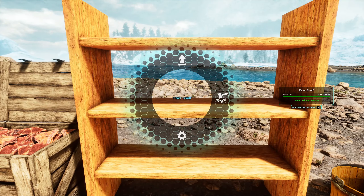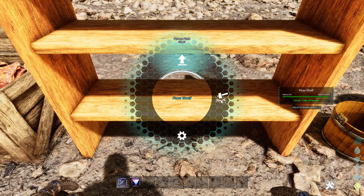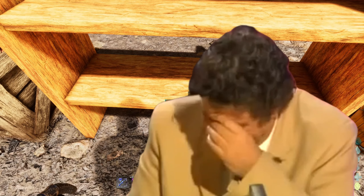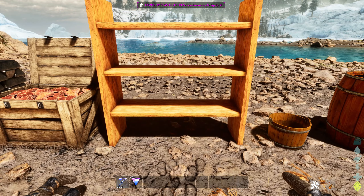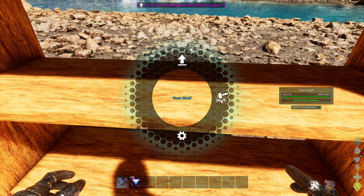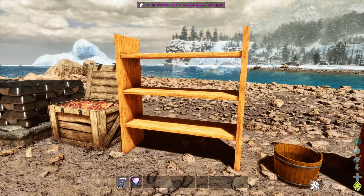The next one is a floor shelf. I'm not sure what it can carry — there's no inventory option for this one so we're going to skip it. I don't know what this thing can carry, so I'm sorry about that.